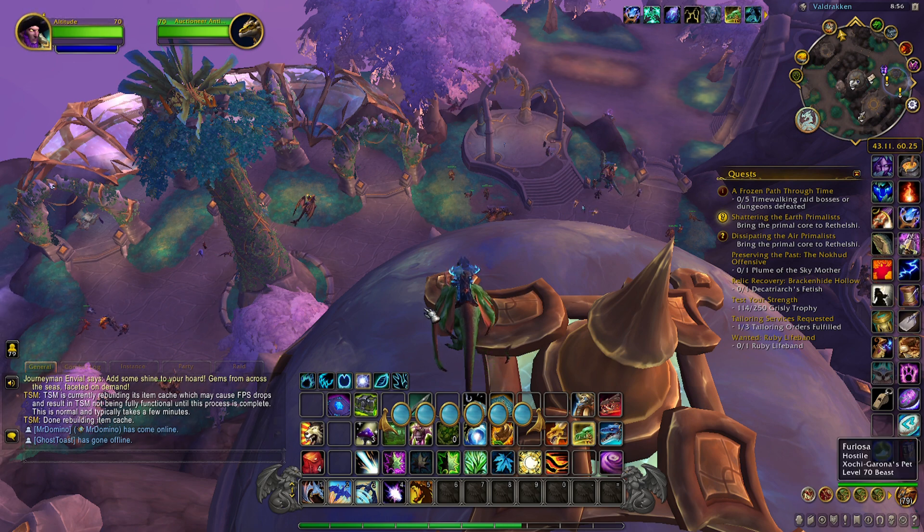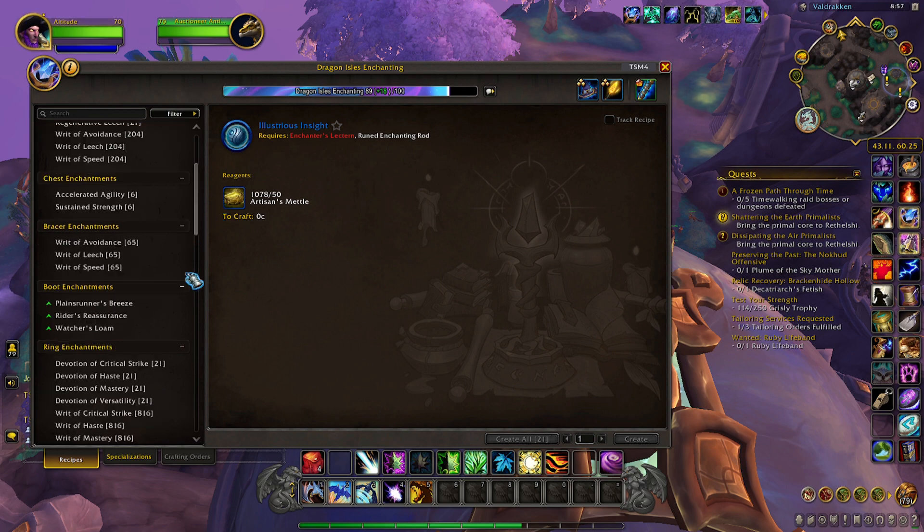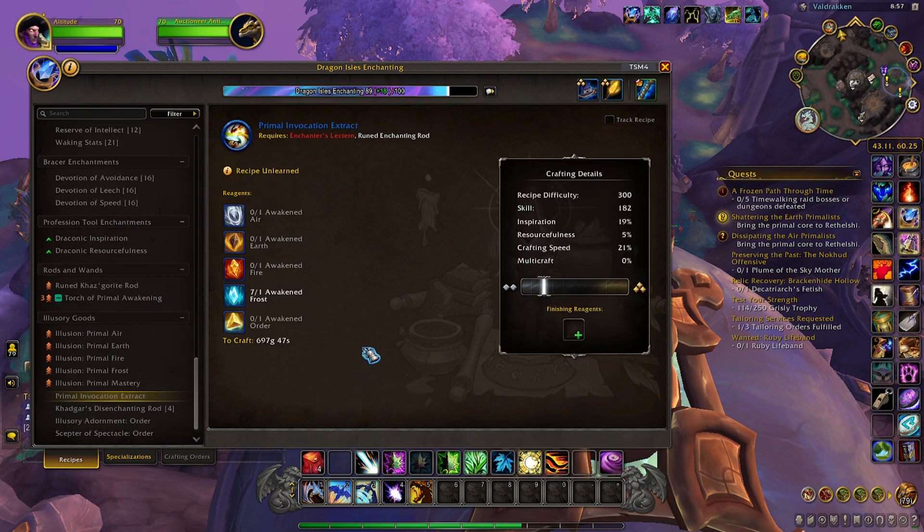Hey everyone, it's Jet back today with another video. Today I'm going to show you how to get an enchanting recipe called the Primal Invocation Extract. If you tooltip over it, it says it's a discovery from primal extraction glimmers of insight.